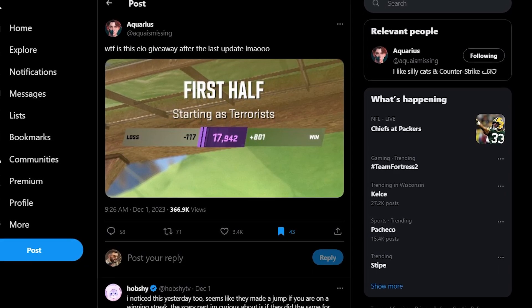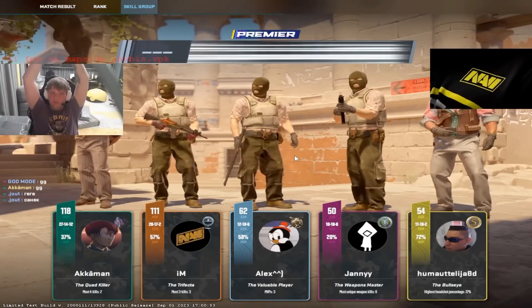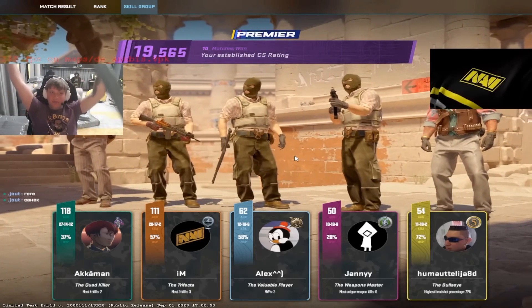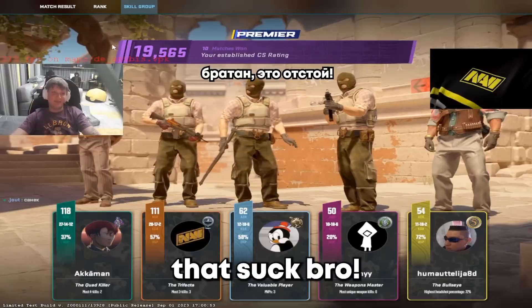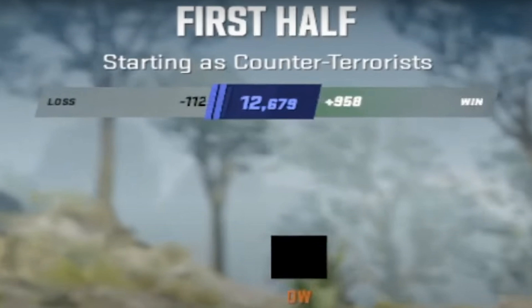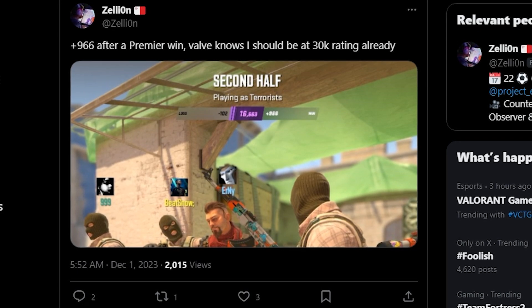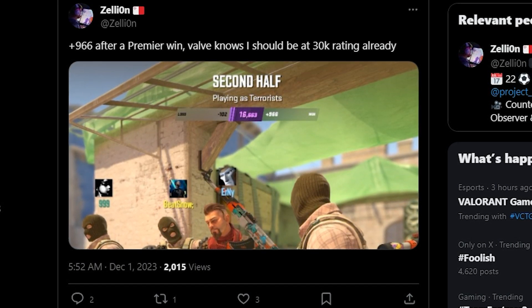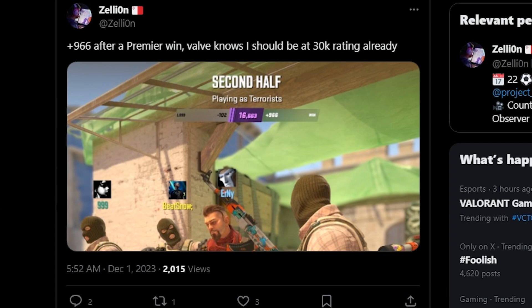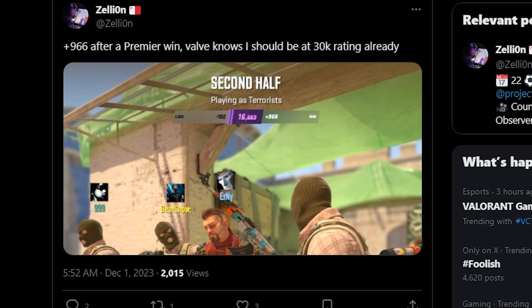The recent CS2 update kind of broke the ranking system. Previously, before November 30th, you would get roughly 300 to 400 per win and 100 per loss, but recently it's been like tripled. The same 100 or so for a loss, but 900 ELO per win in some cases. It drops to like 600 after you play for a little while, but either way it's completely different than what we had before December 1st or November 30th, depending on where you are.